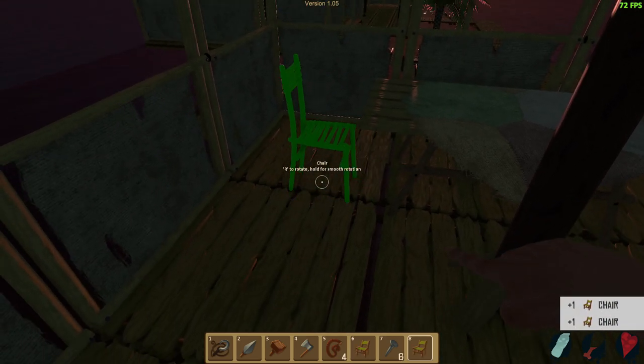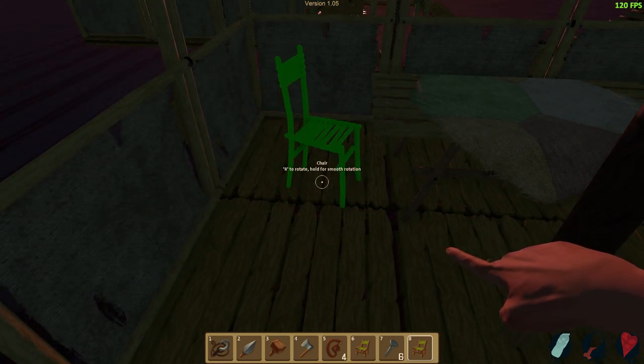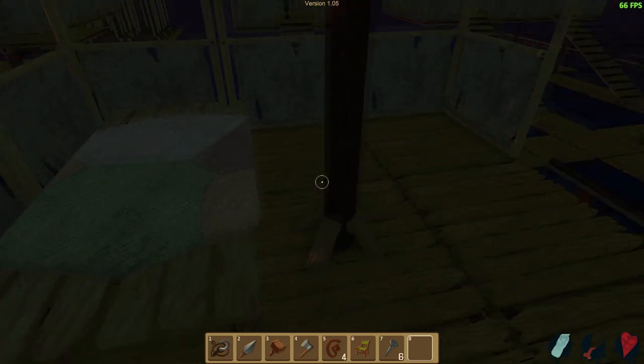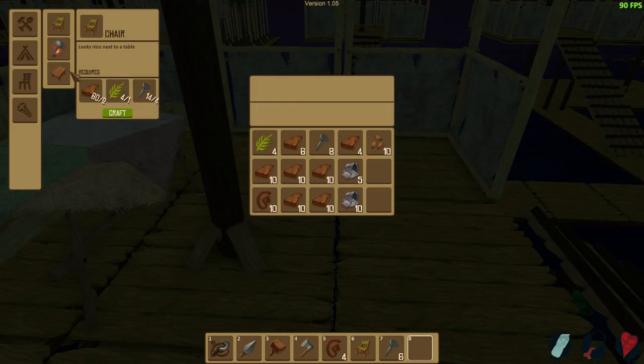Going back over here. Now we should have plenty of thatch. So let's do one, two — that gives us two chairs. Oh yeah, I'm going to put it like it's lived in. Make this place look like it's lived in, like someone just pushed their chair out. Boom, there we go. Right like that. Little breakfast nook area.